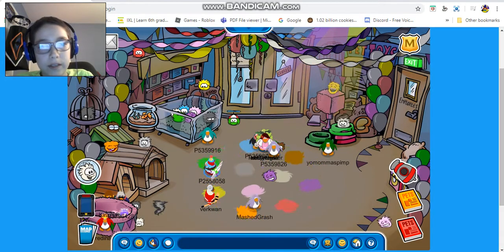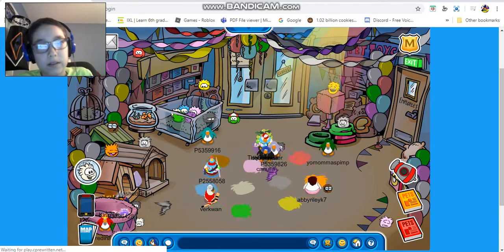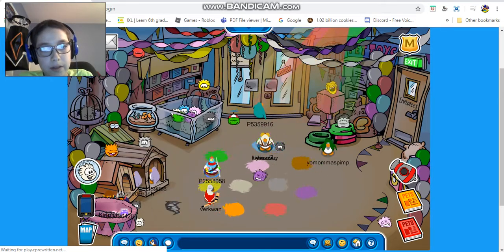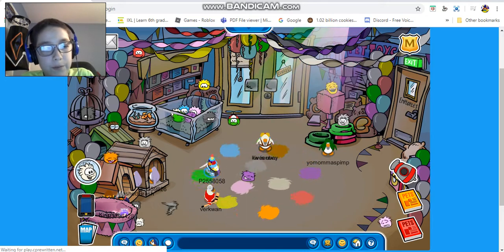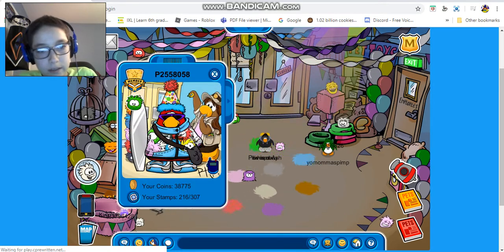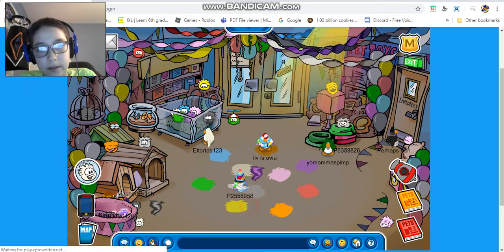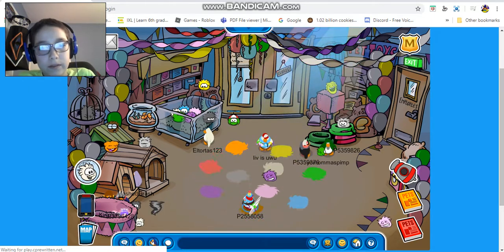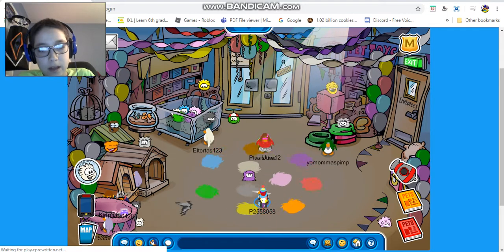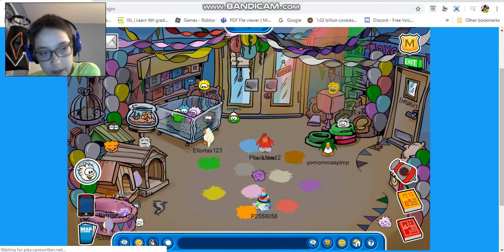So basically at the pet shop, we have these decorated balloons and stuff. And if you turn into a Puffle — like if you adopt a Puffle and you turn into that — you'll turn into that color Puffle in the Puffle spot, like I showed you guys in my last walkthrough, where you can actually turn into a Puffle. That Puffle will be the same color as the party decorations.